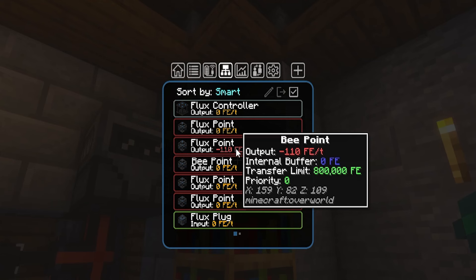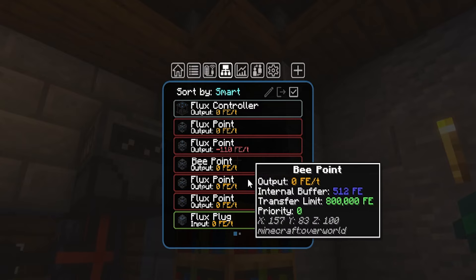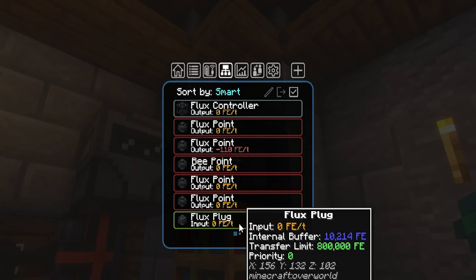For the next tab, we'll see our Network Connections. This will list out each device that is connected to the current network that you're looking at and how much energy they are pushing or pulling.